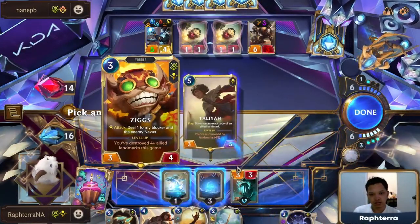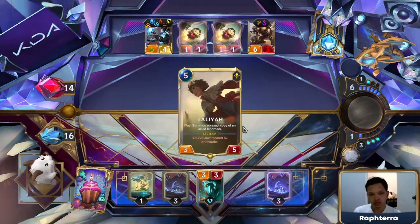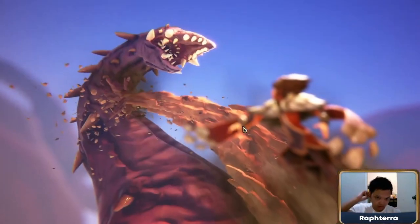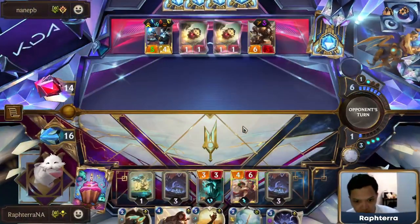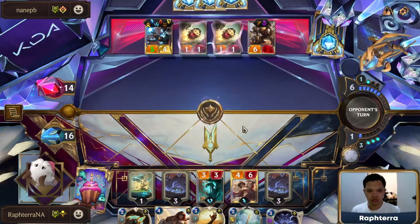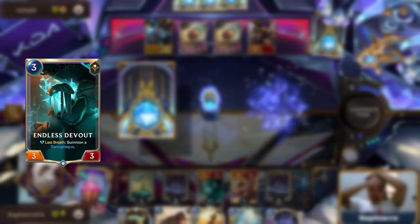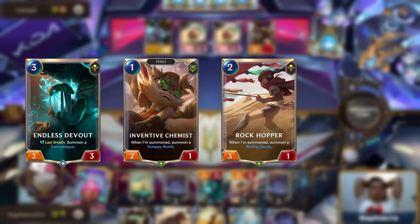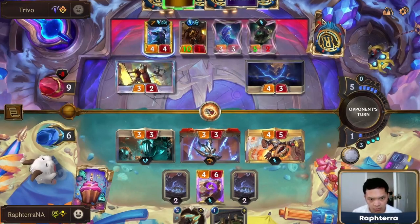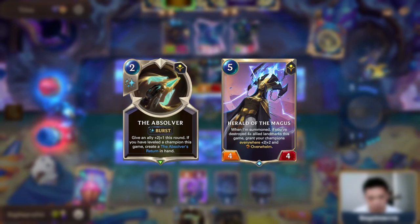The champions we are running are Ziggs and Taliyah, two champions that level up the more landmarks you summon. These two champions will be your closers in most games. To level up these champions, we are running all the good landmarks and good cards that generate landmarks: Endless Devout, Inventive Chemist, Rockhopper, and Preservarium. Once Taliyah and Ziggs have leveled up, you can give them Overwhelm with the Absolver or the Herald of Magus in order to inflict big amounts of damage in one attack.